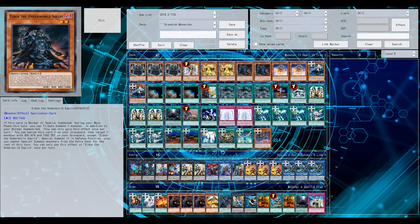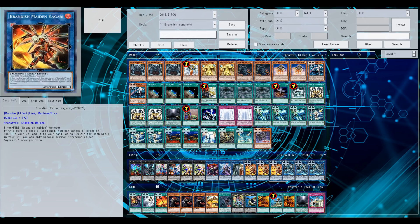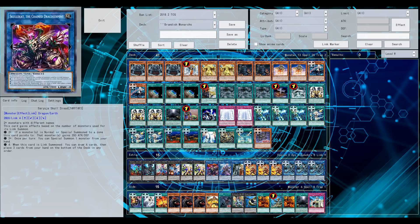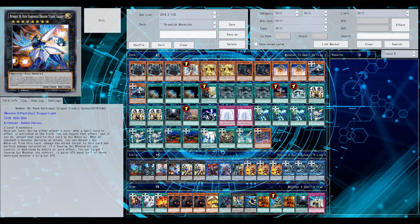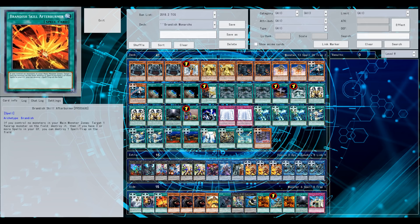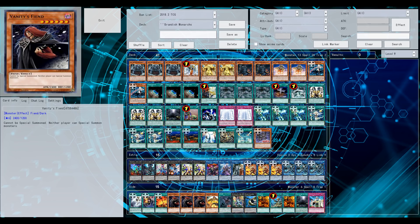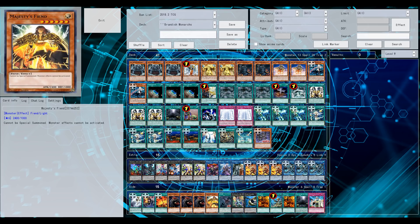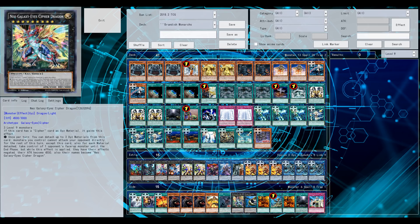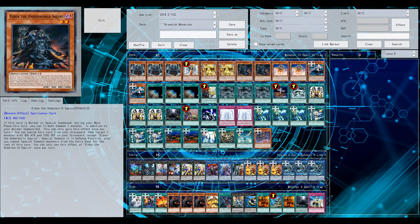Using the extra deck a little more as a toolbox slash engine. The Brandish cards have a searcher which also nets you like an Upstart Goblin if you have three or more spells in your graveyard. Then the token generator is also quite crucial — giving you a monster that can be tributed. It's like a plus one upon summon, and it can potentially surge something into the end phase, and can be protection. There's synergy with Brandish and Monarchs.